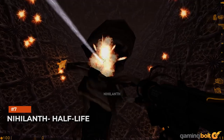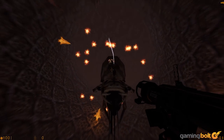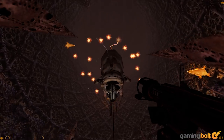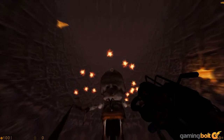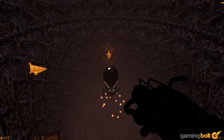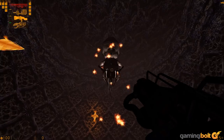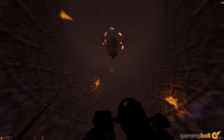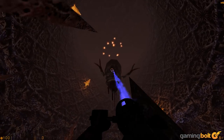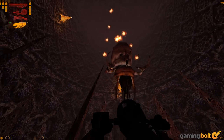Nihilanth — Half-Life. It's a commonly accepted fact among the Half-Life fandom that, in spite of all the game's many strengths, its final boss fight is a bitterly disappointing one. It provides no challenge, and compared to the rest of the game it just feels dull. That and its design is just plain weird — it's a giant floating fetus that makes strange noises and has multiple limbs. Maybe the perception of this boss would be slightly better if fighting it wasn't such a chore, but sadly that just isn't the case.